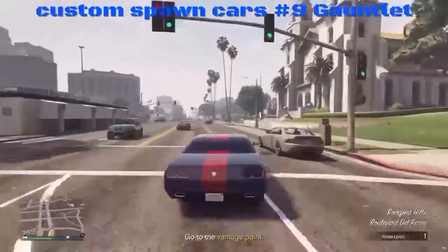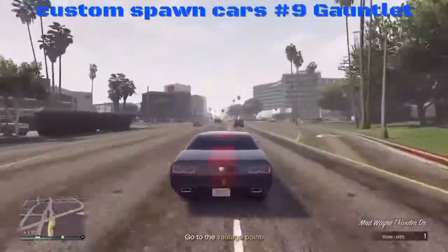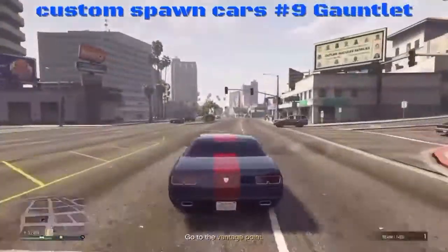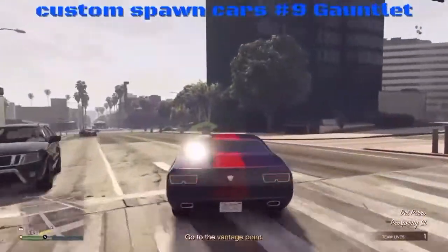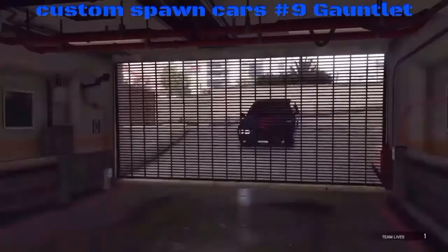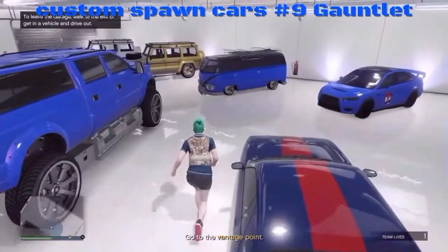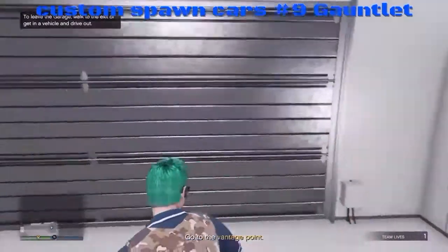Only thing I've never been able to spawn with a dubster is a hearse, and a sand king for some reason. I have not been able to spawn a hearse or a sand king with a dubster — doesn't mean it can't be done, I just haven't been able to do it. There we go, put it in your garage. You can spawn that with mostly any of the muscle cars; sometimes it's just the luck of the draw.